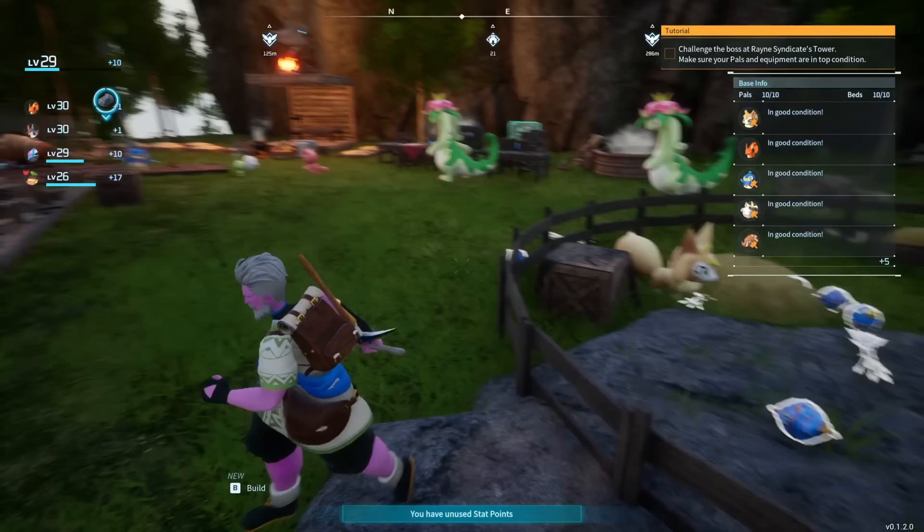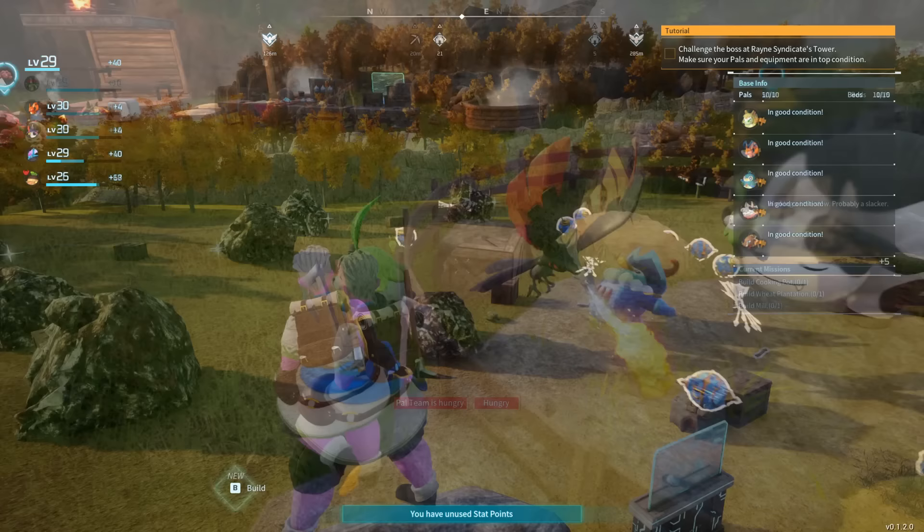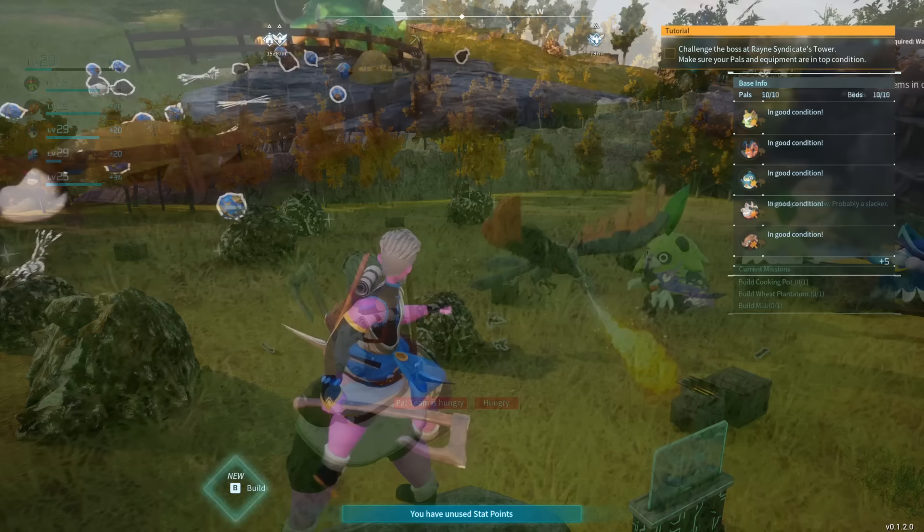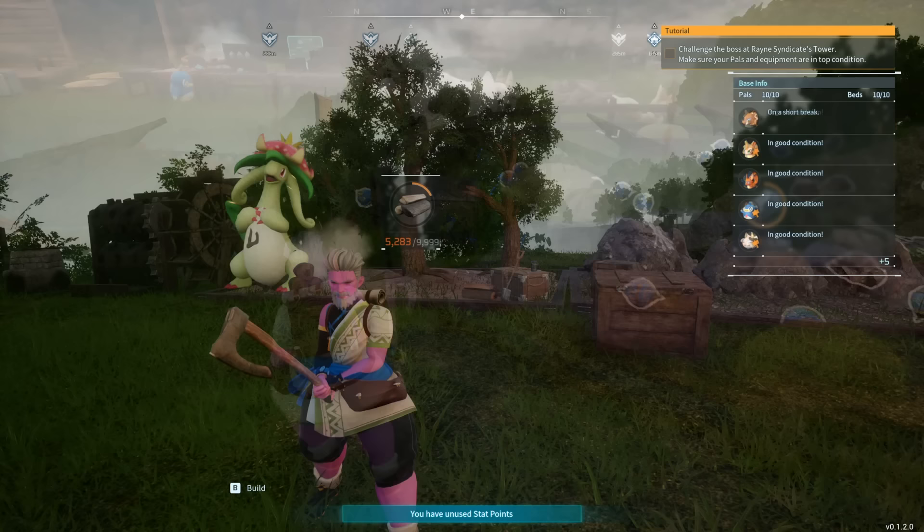Today we'll be going over two full base setups: the first being a more standard one, your main base of operations — more of a template, you don't have to set it up exactly this way — and the second being a specifically mining-focused base. We'll also talk about the specific pals you want to aim for to make this process as effective as possible early on. It's worth mentioning this game gets into full factory-level assembly lines later, but we're focusing on things leading up to level 30, where it's a bit less clear how to be successful.